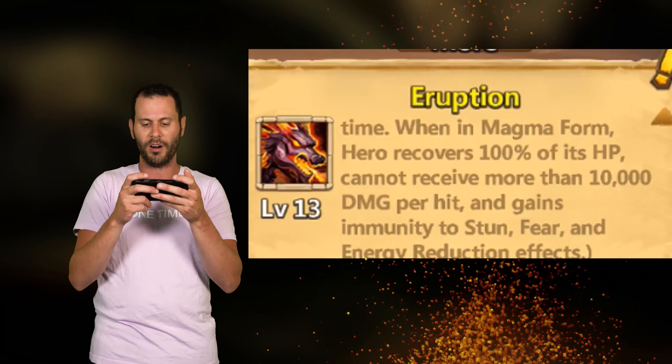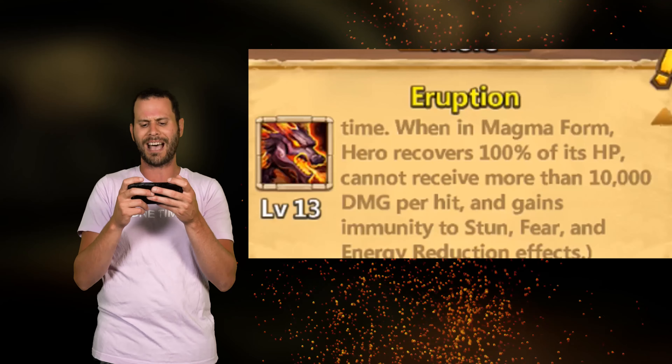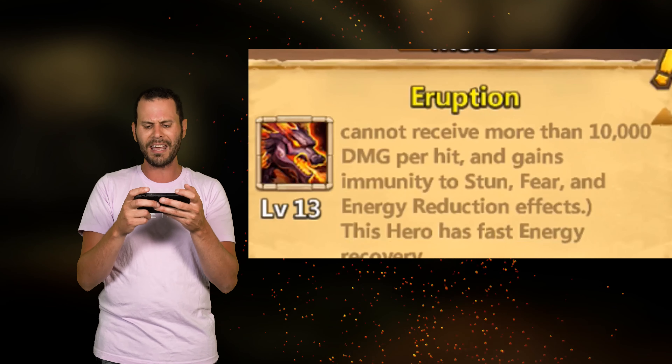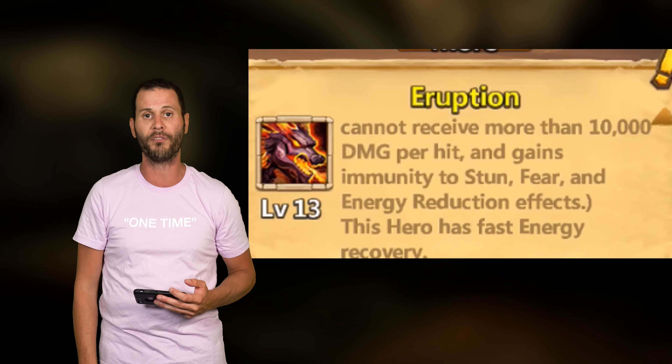This hero cannot receive more than 10,000 damage per hit and gains immunity to stun, fear, and energy reduction effects. This hero also has fast energy recovery.